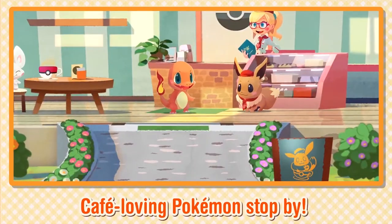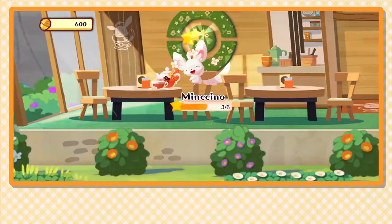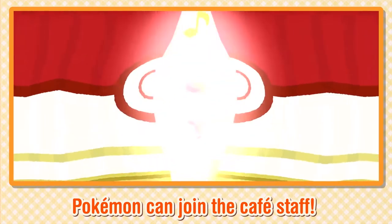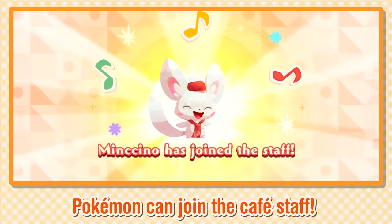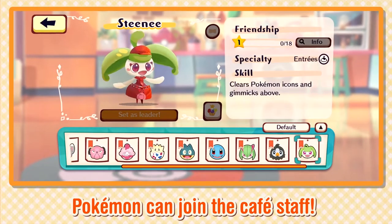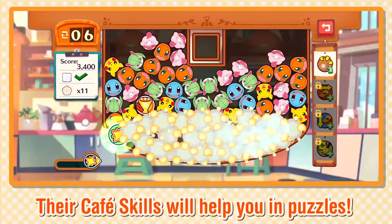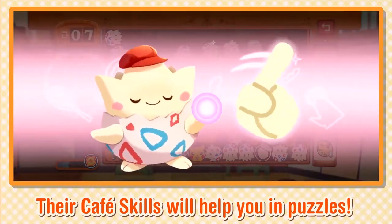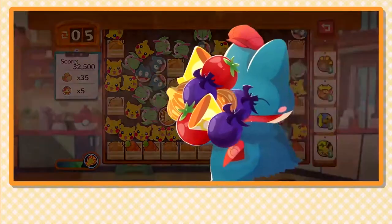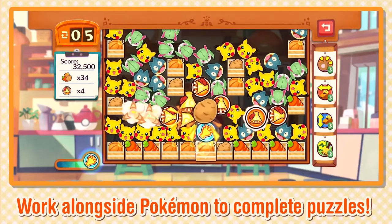Your customers are all Pokemon that love visiting your cafe. Pokemon you befriend will help you out at the cafe — staff Pokemon can use special cafe skills to help you complete puzzles. Work alongside Pokemon to complete puzzles.